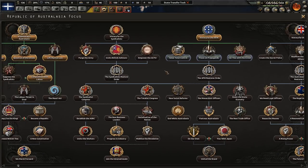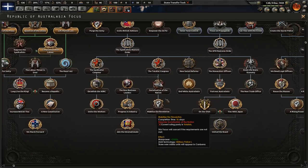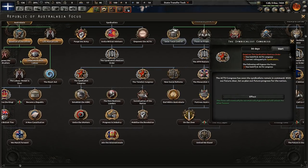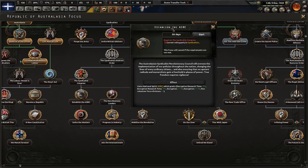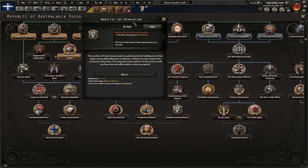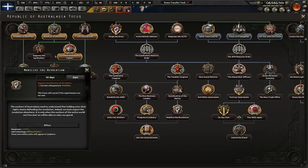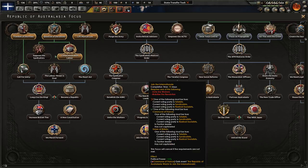Both the AFM and the syndicalists allow you to purge the army. The purge takes about six months, after which the penalty is replaced by a bonus as your new loyal officers come online. The new generals you get are usually not as good as your starting ones but are pretty okay.